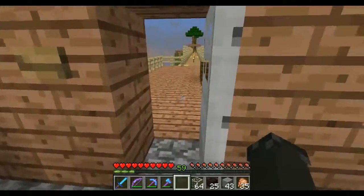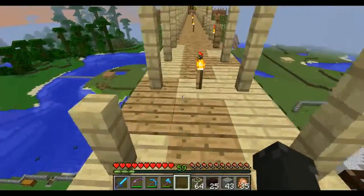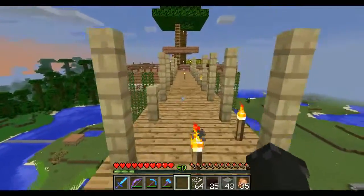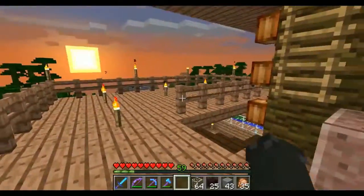Out this door and back across the bridge — I'm thinking about changing this to half slabs to make it look like a rope bridge with a bend in it, but I'm not sure how to do that yet so it's staying like this for now. Of course the sun's going down.